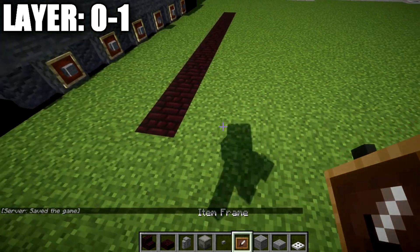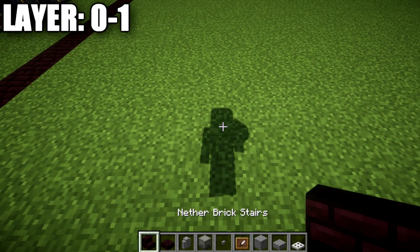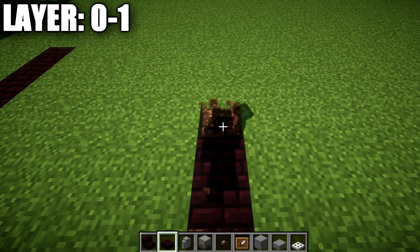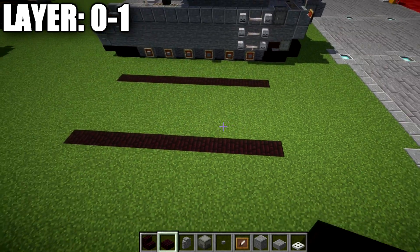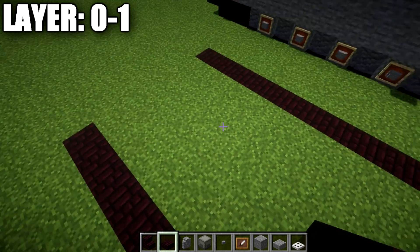From that, we skip a space of 5 over, and then on our sixth block over, we place down another row of narrow brick blocks in the ground like so, taking this all the way back. So basically, we have two rows of 13 parallel to each other with a space of 5 in between them.